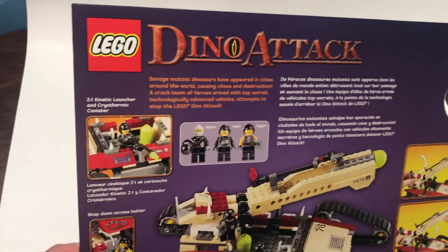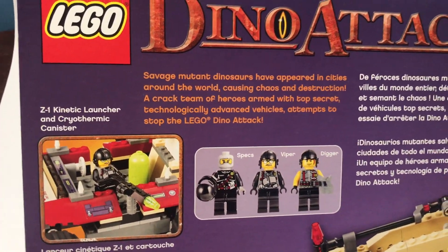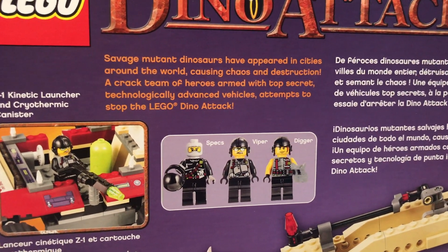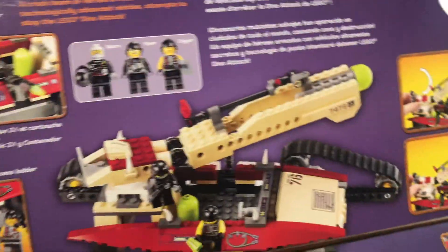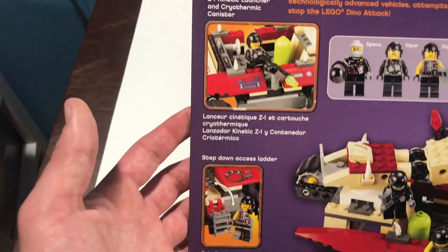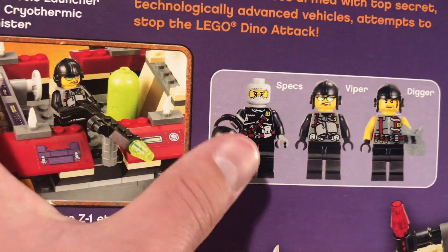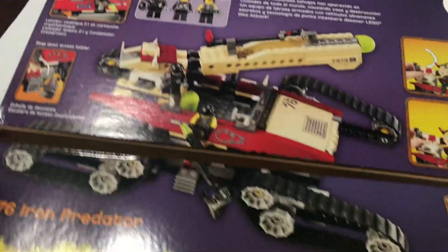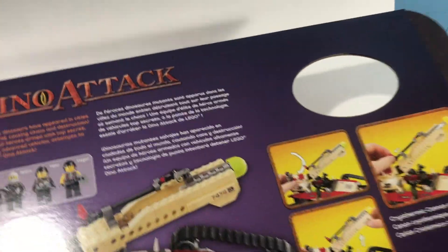Pop this bad boy open — there's a nice little lid. There are some cool descriptions of the set: 'Savage mutant dinosaurs have appeared in cities around the world causing chaos and destruction. A crack team of heroes armed with top secret, technologically advanced vehicles attempts to stop the LEGO Dino Attack.' Very dramatic. What I found interesting in their specs is the image is showing an actual helmet piece, whereas in the set they give you a different one, and it's not in the instructions either — I think that's some sort of printing error.